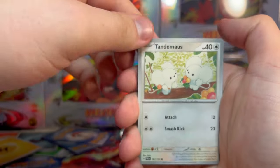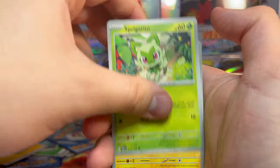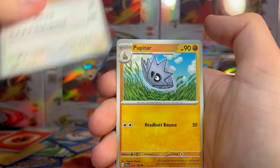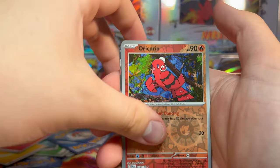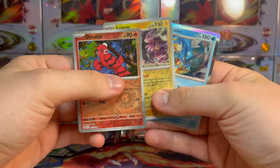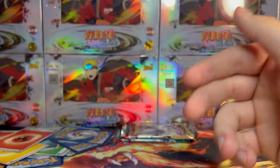Another black code card. Basic Energy on the end. Tandemaus, Sprigatito, Magnemite, Nacli — I use that guy in the game — Pupitar, Dudunsparce — it's just called Dunsparce, that's kind of funny — Luxray, Orichorio, and Gyarados holo again. I feel like it's worse because we're getting duplicates too. This is not a small set — there's 193 cards in here and you're gonna give me duplicates?